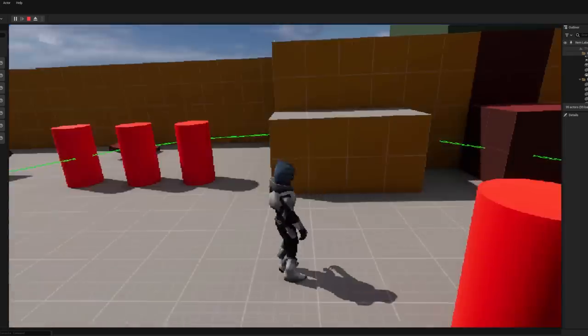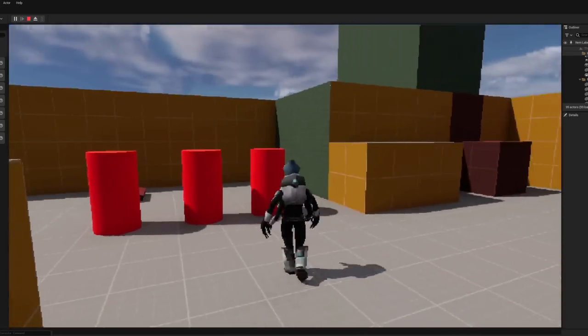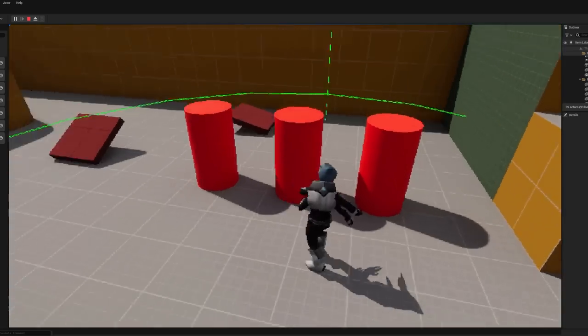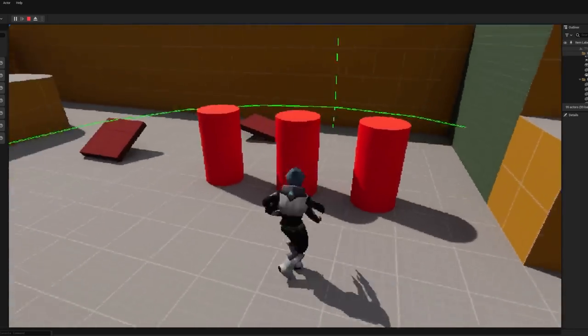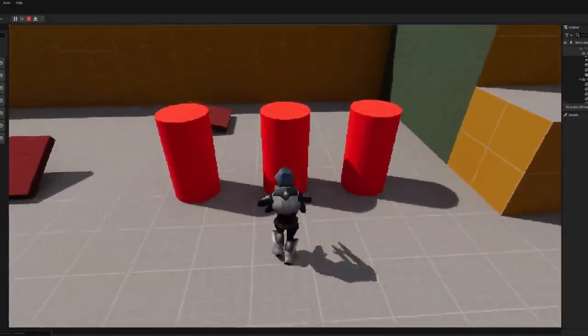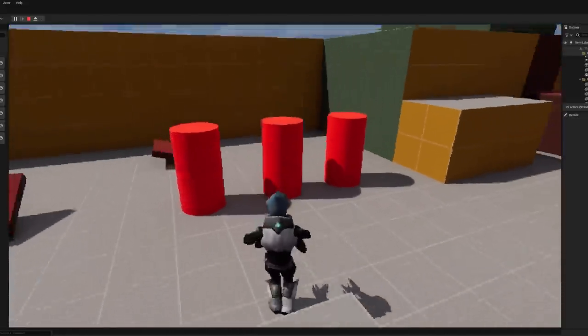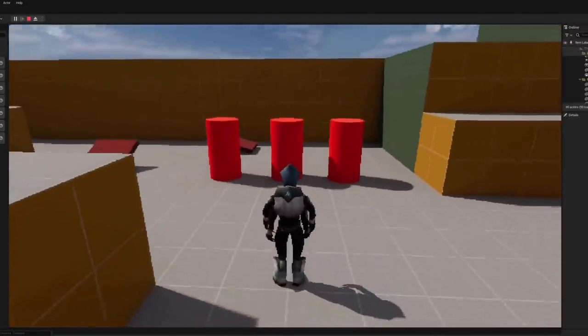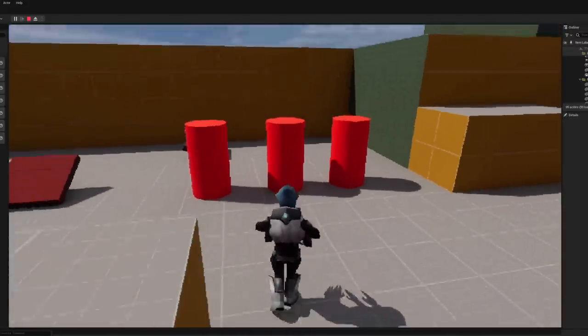There's one over here and if I want to switch I can switch over to this one and this one. You may notice as well that when I'm now targeting we go into a four-axis movement - I can only move left and right around the center rotation of the enemy I'm targeting, and forward and backwards. I can't do them at the same time so I can't move diagonally. It's basically a grid-based system based around the target, which I really like.